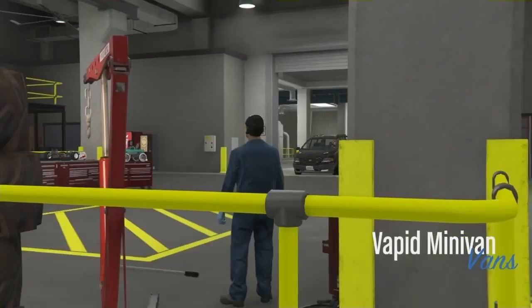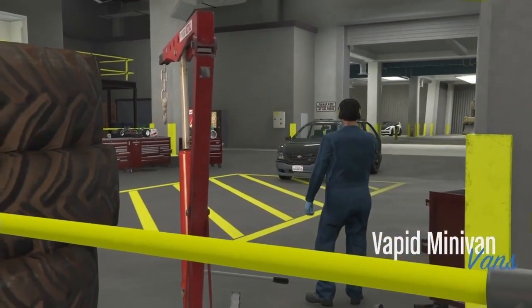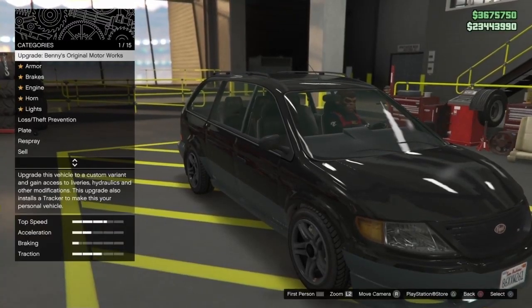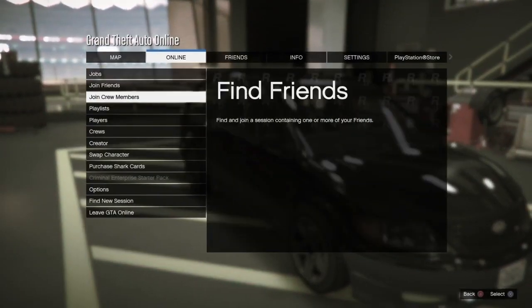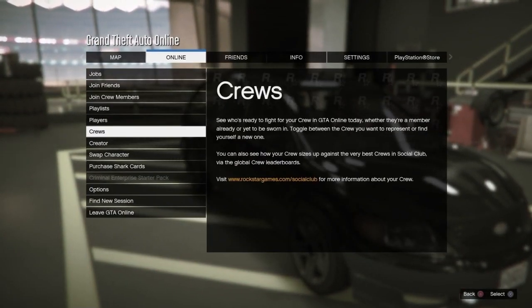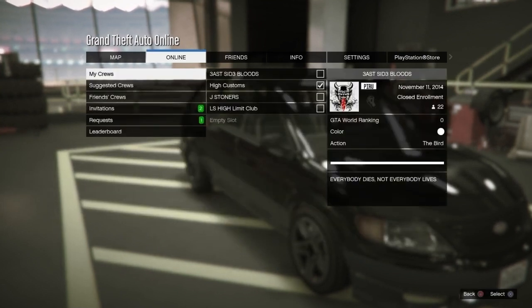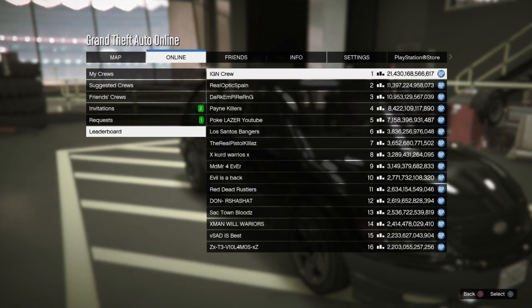Once you have your requirements down, we are going to pull the minivan into the mod shop. Once we're in the mod shop, we're going to get glitched out. I am here on PlayStation doing this completely solo. What we're going to do on PlayStation is hover over 'Upgrade to Benny's Original Motorworks,' then hit Start, go to Online, go down to Crews, and scroll down to Leaderboards.